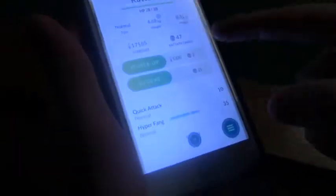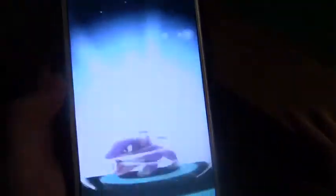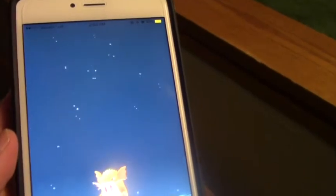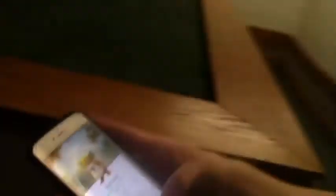All right guys, we got to show you how to evolve Pokémon, right? You got to get the right amount of candies by capturing a bunch, like this Rattata right here. I'm about to evolve it. It should be pretty good — it's the highest Rattata I've seen. It's a nice Raticate right there. We got a 450 Raticate. That's the best one I've had. I'm very happy with that.